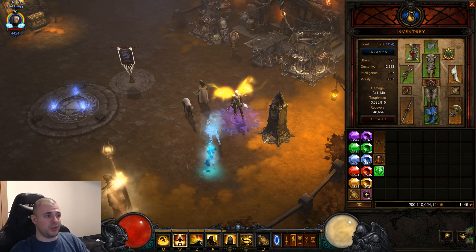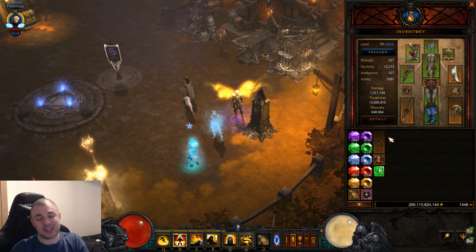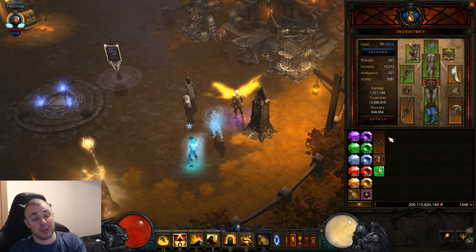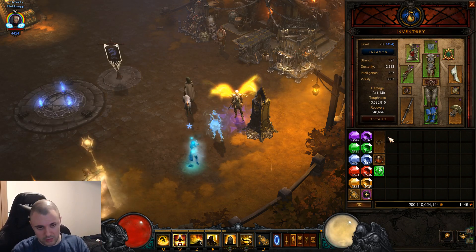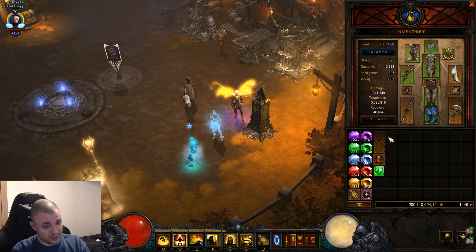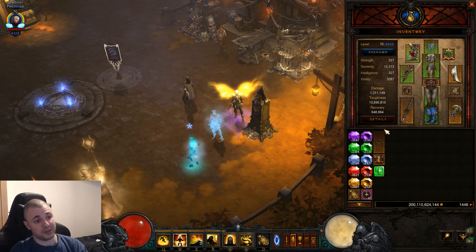A lot of people have been asking me about this build on my stream because it is very fun to play. I'm going to show you the build with low paragons — that's basically the lowest I could get on dexterity, 1.3 million damage is very low. I'll show you the build with low damage and with high damage. It gives you kind of the same feeling as playing multi-shot Demon Hunter — you just blast the whole screen, everything dies, and the area of effect is amazing.